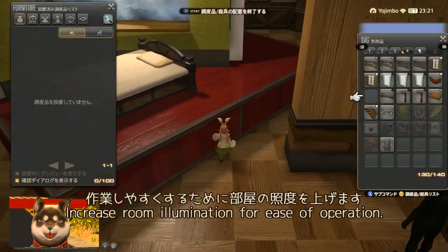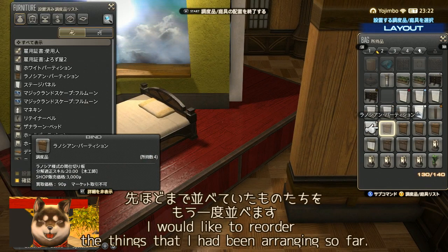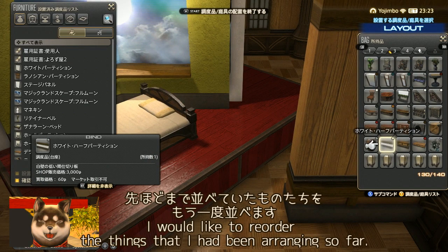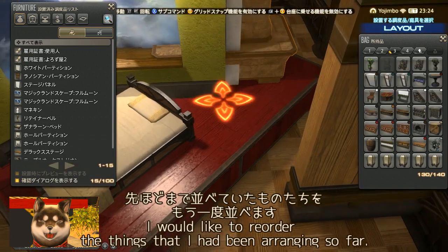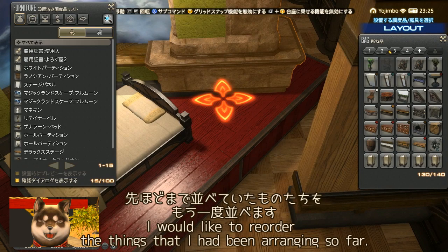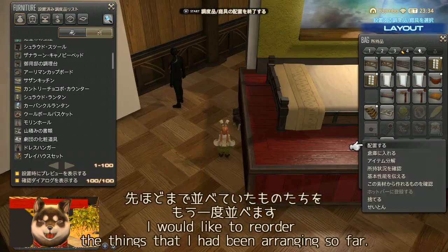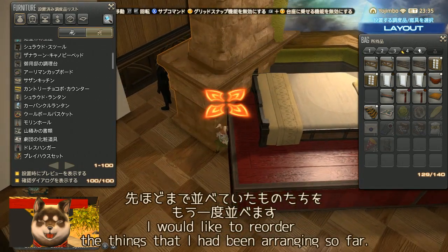I lower the room's brightness to zero to see the light clearly, then move the White Partition into position — giving the effect of moonlight falling on the bed. I raise the brightness again to make it easier to work. I'll now re-arrange all the items I had set aside, repeatedly placing and removing them as I build.